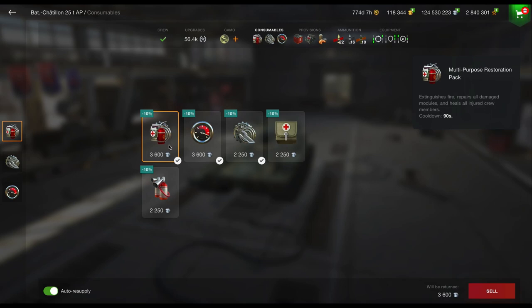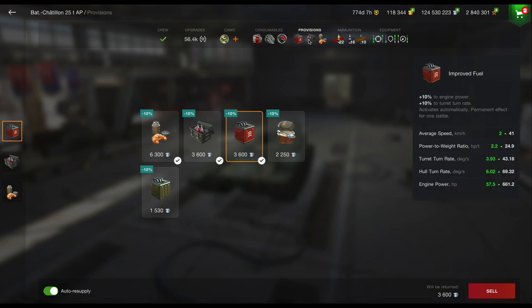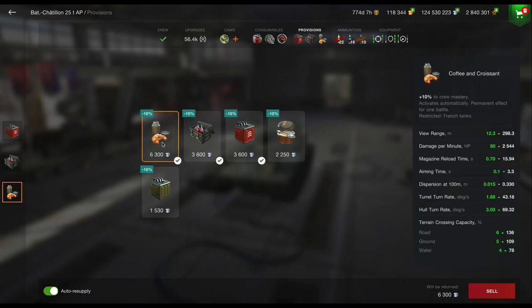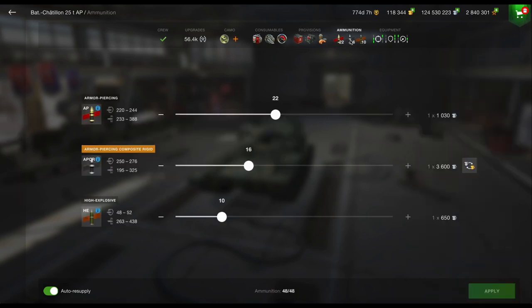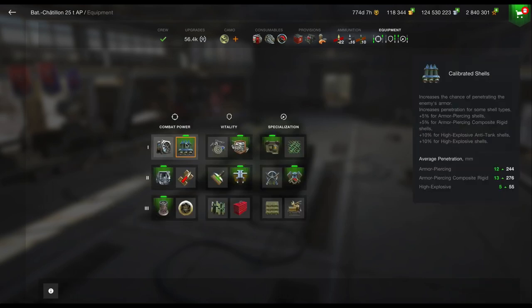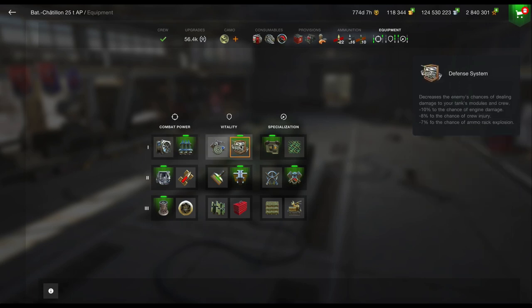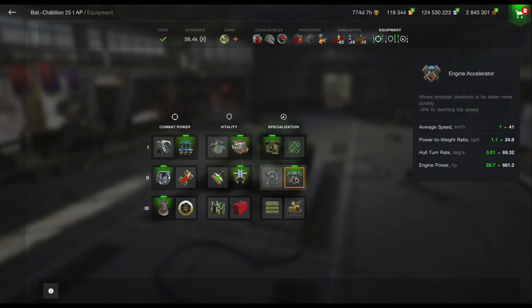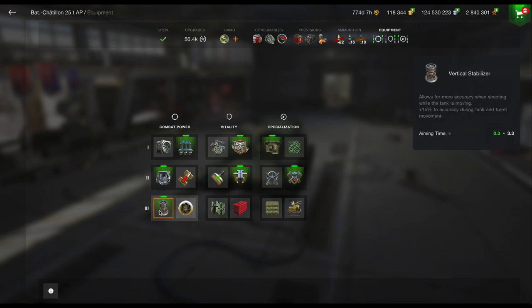This is the equipment I run with it. For consumables, I run a double repair kit and a speed boost — I don't bother with the fire extinguisher. I also run improved fuel, which gives me that extra speed and mobility. I have the protective kit because you need it, and the cruise skills because I just want them to work a little bit harder — just my personal preference. For ammo loadout, I always run calibrated shells. I run the improved optics, the defense system, the enhanced gun-laying device. I put the additional HP on it, the engine accelerator, and the vertical stabilizer. That's basically what I run it with.